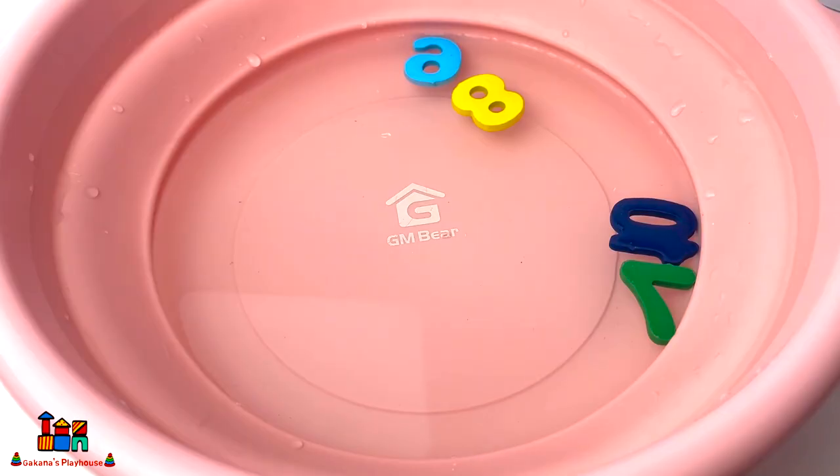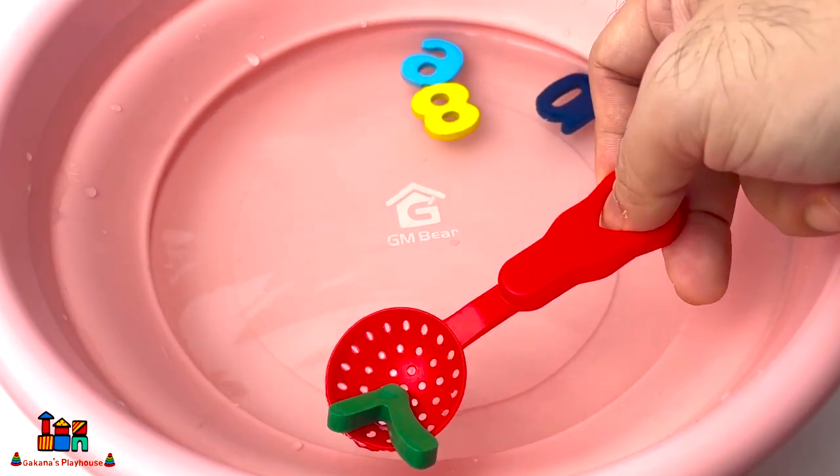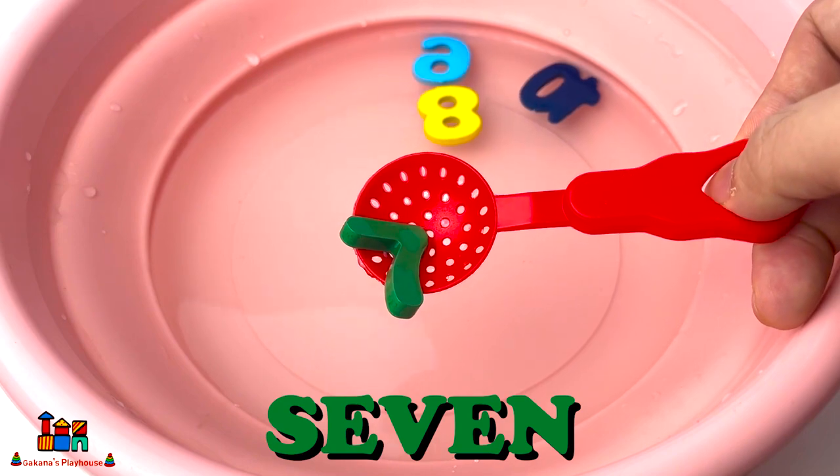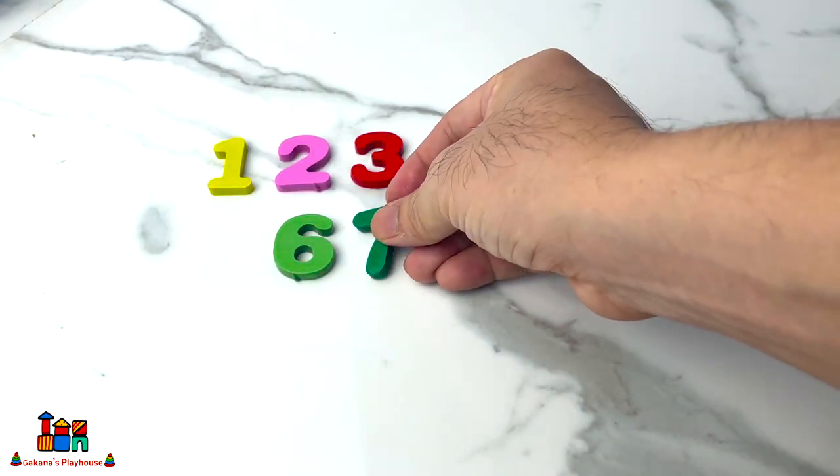Six! Now we will find number seven. Do you guys see number seven, everyone? Oh, it's here! Number seven, and it's green color. Seven!